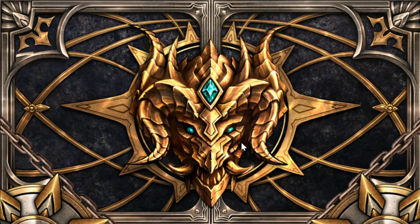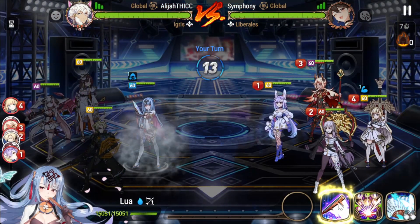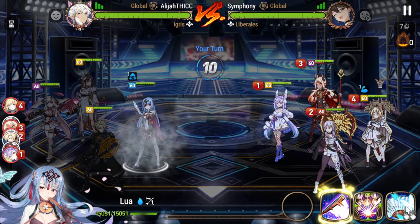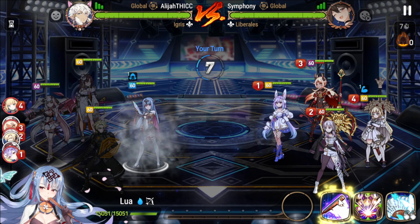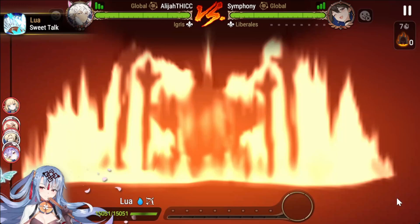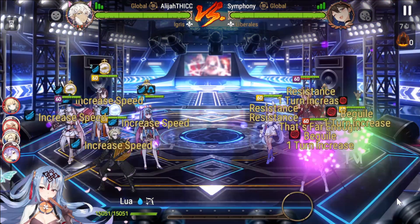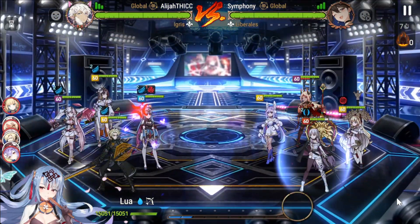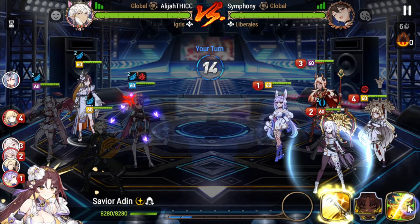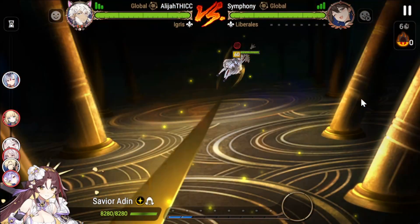I just realized it doesn't even matter. We're in a bit of a pickle but I want to strip off the immunity because C. Lilius is gonna proc here, which brings back her S3. And now we're fine because the speed buff pushed my Aiden up. We are literally fine — I would even argue we won the match right there.